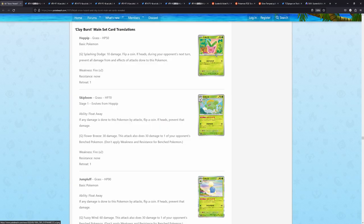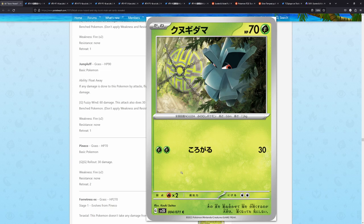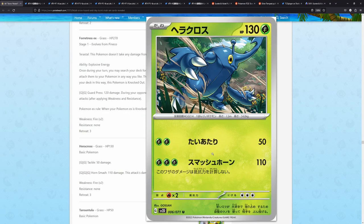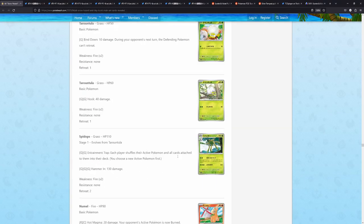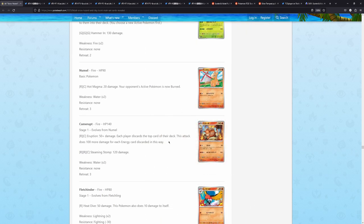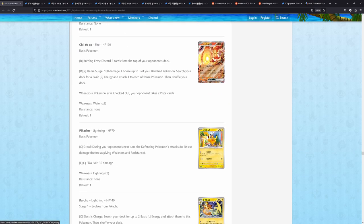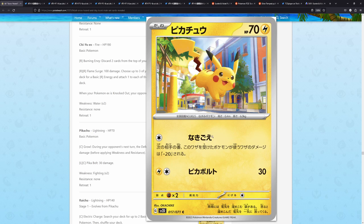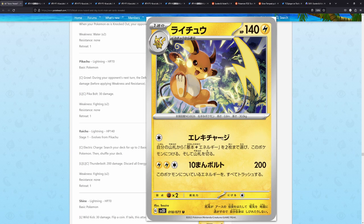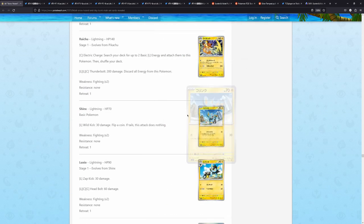Okay, let's move on to Clayburst. Right off the bat we have a Hoppip, Skiploom, Jumpluff, Pineco — this looks kind of cool. Once again Koki Saito. The cards that I think look cool are always by the artists I like most. We also have a Cameraptor — really, really cool. Of course, Pikachu by Okacheke — super, super cute, super well done. And Raichu most notably has a really, really cute illustration rare. Shinx, super, super nice by Oswald Kato.